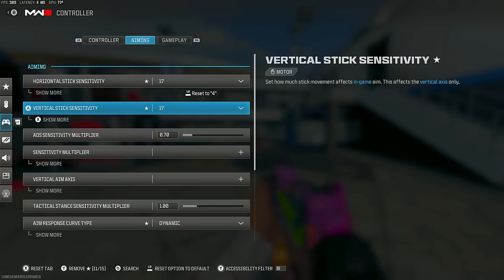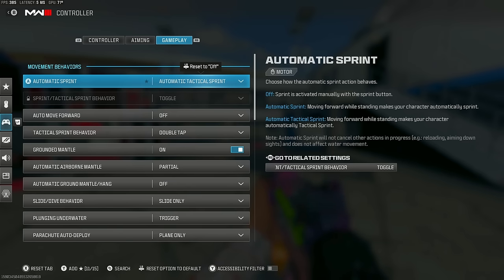High sensitivity is very important. Automatic tactical sprint has got to be a must — number one, you need it, you can't play without it. Just put it on, please.